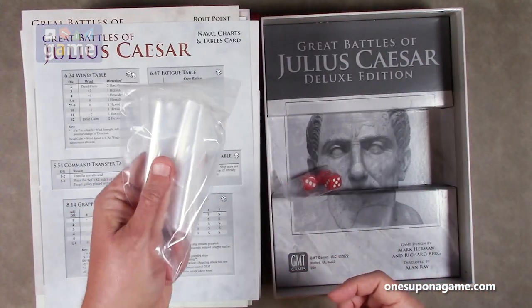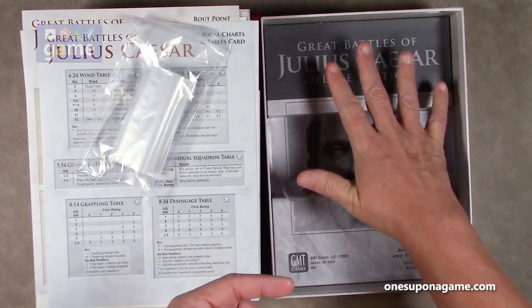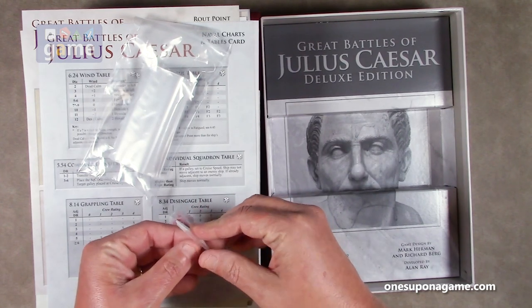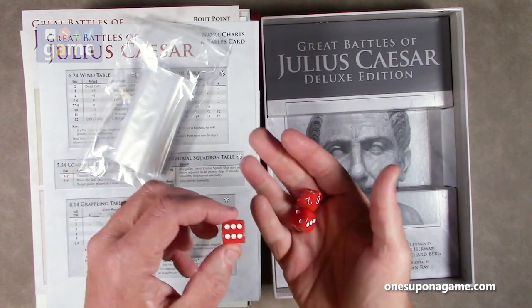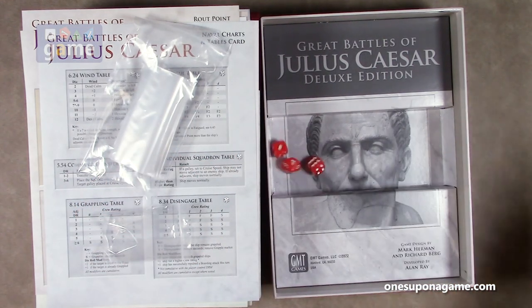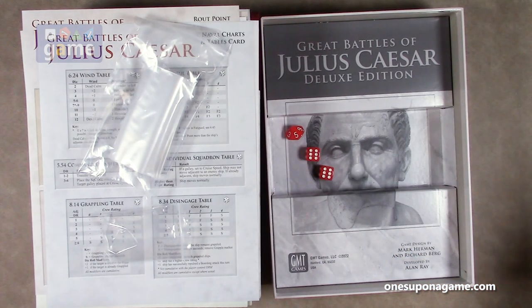Bag of bags to store all your counters once you punch them and round them — or you can use GMT trays, take the insert out, stack them in there. And then we have our dice. We have all red: two six-sided dice, nice large six-sided with rounded corners and rounded edges, and then one ten-sided die. Seven versus six — so the six-sided die beat the ten-sided die in that round. Then the six-sided came back and slaughtered them twelve to five.